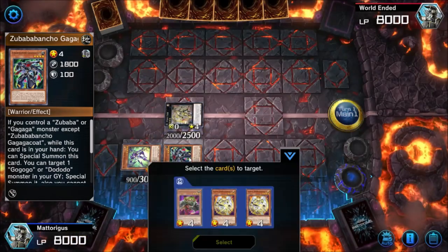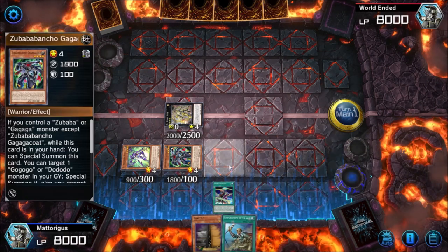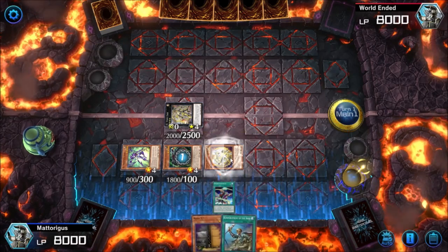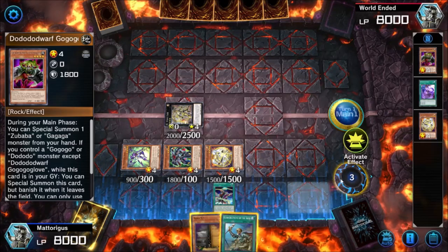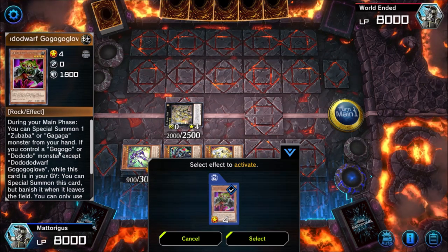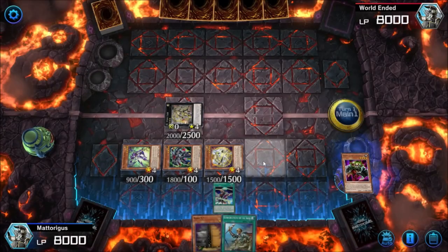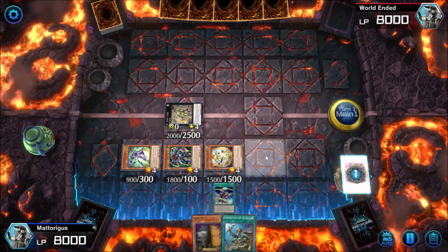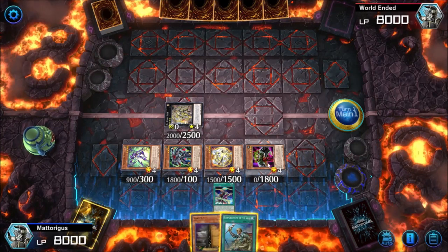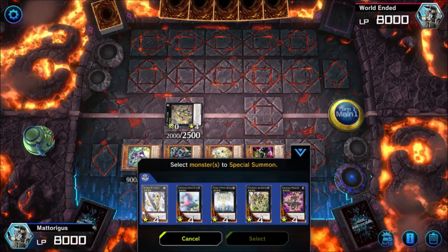We activate Zubaba Bancho to get back our Utopic Onomatapia. Dododo Dwarf lets you special summon it from the graveyard if you control a Gagaga or Dododo monster, and of course Utopic Onomatapia pretends to be everything so we can get it back. This card will banish itself when it leaves the field, but if you overlay it as an XYZ material — because XYZ materials aren't considered monsters under game rules — it won't get banished. There's a chance for follow-up, but this deck generally plays all-in so it rarely comes up.